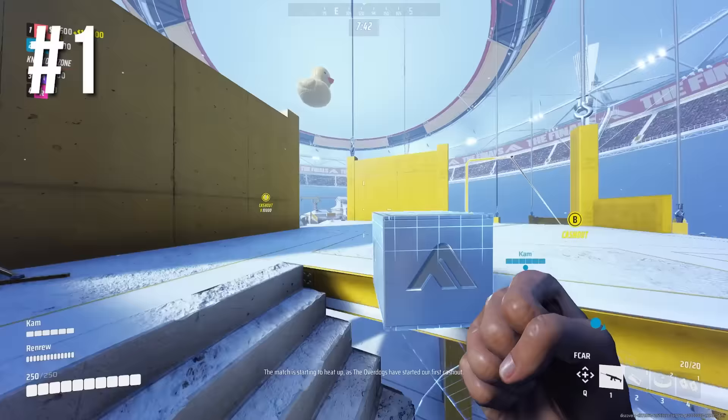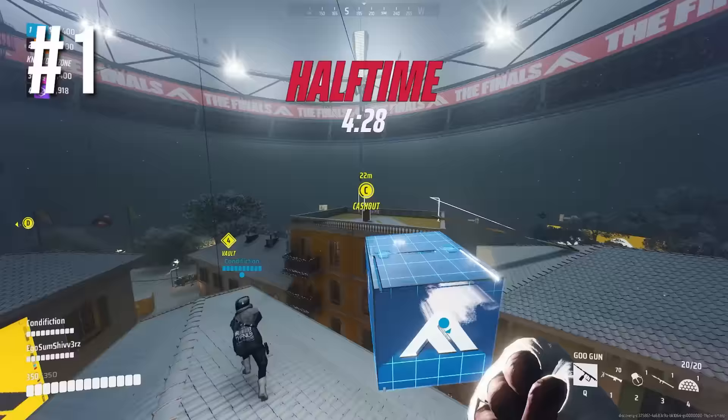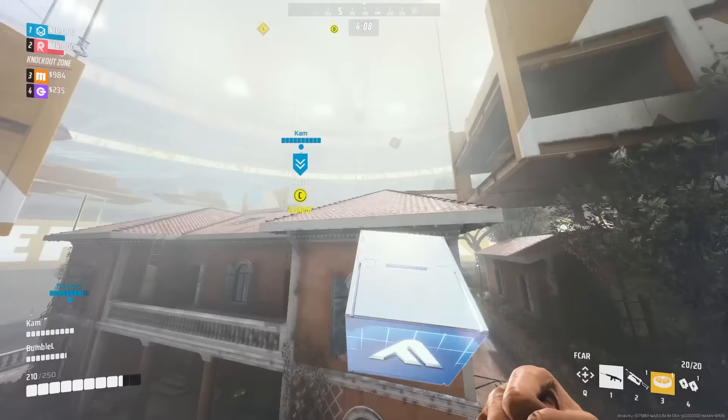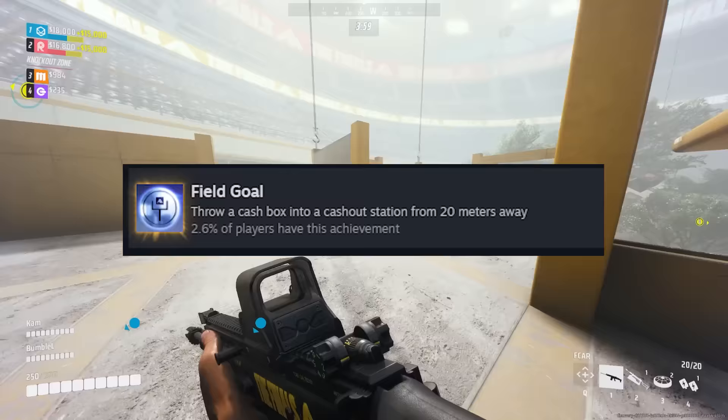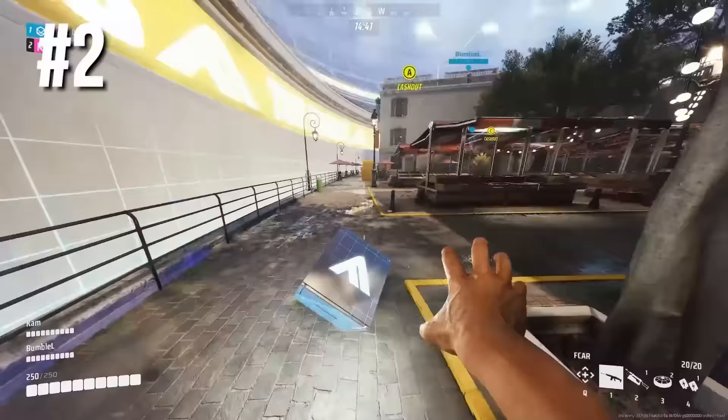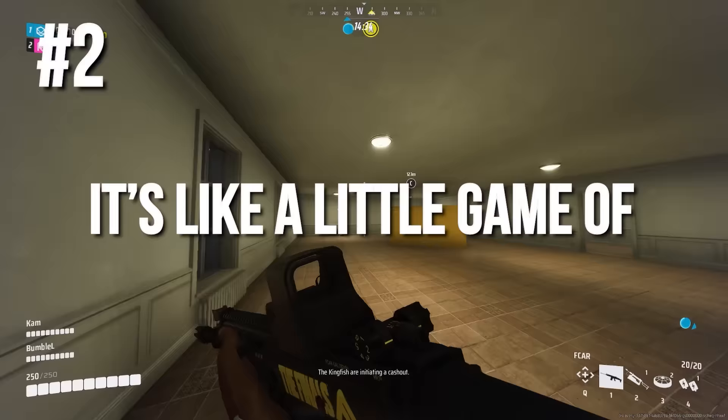You can throw the cash box into the cash out stations, and as long as it touches, it'll start your cash out. This can save you a ton of time to set up and return to the fight. You can also pass the box to a teammate set up on high ground already to speed up the process — it's like a little game of catch.